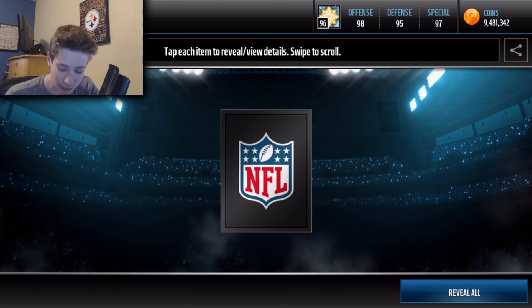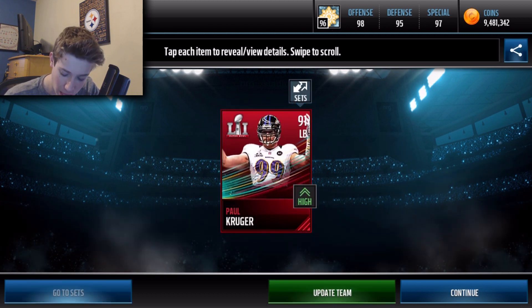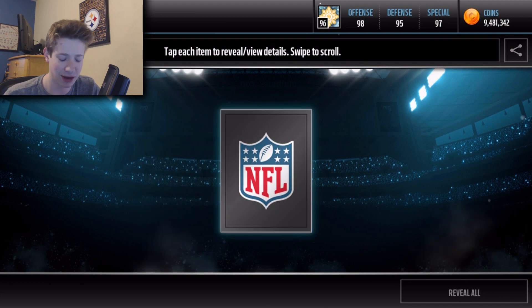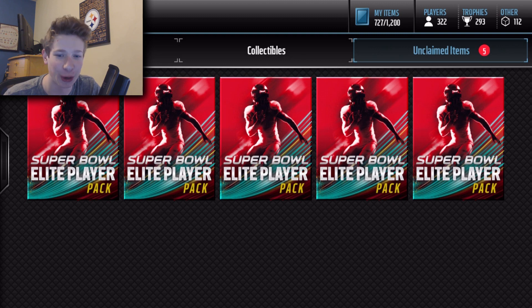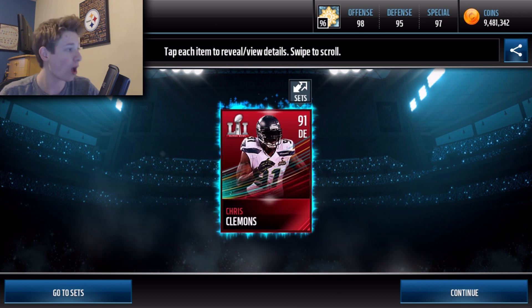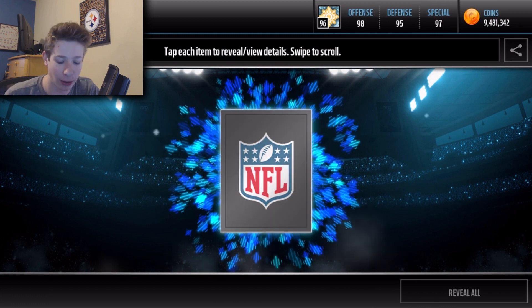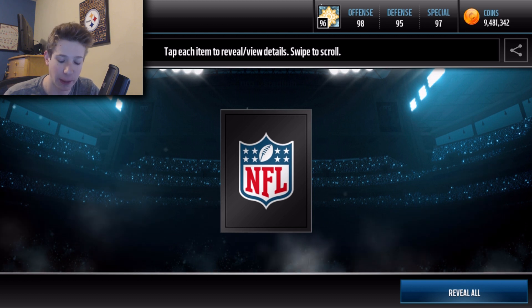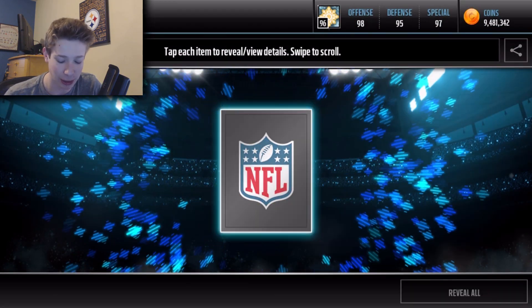Alright, we're doing the same tactic again — it's covered up and I can't see it. It is an update team this time. Let's look at the overall: 91. Paul Kruger. Get out of my packs, Paul! Next pack: 93 CJ. I'm just pulling the same players over and over again. Give me something better. 94 plus — Chris Clemens. Who are you, and more importantly, why are you in my elite Super Bowl packs? This one's guaranteed 95 plus. Yikes, not a 95 plus. My luck is not with me today.